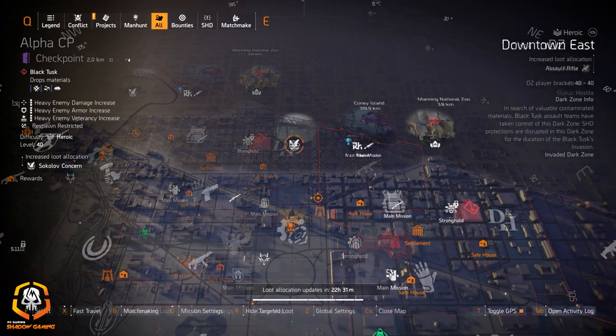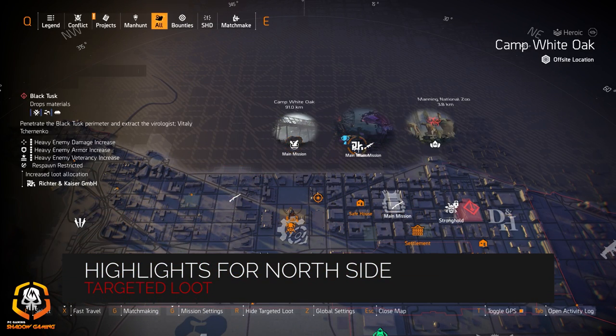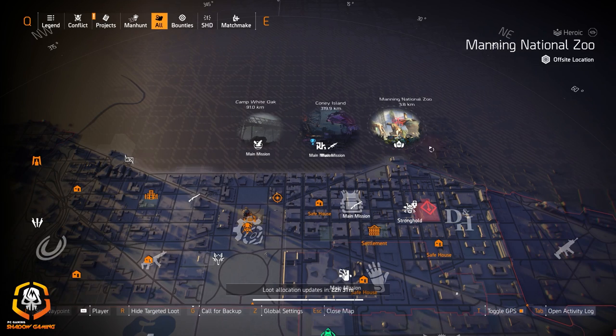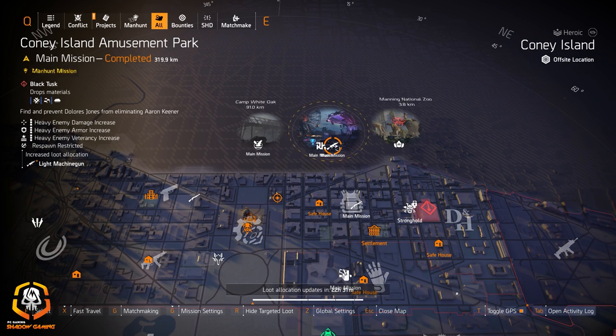Highlights for the north side: we got Sokolov Concern at Camp White Oak, Richter and Kaiser at Conan Allen Ballpark, light machine guns at Conan Allen Amusement Park, and Maska at Manning National Zoo. If you're looking for the Coyote's Mask or the Vile Mask, you can farm that at Manning National Zoo. Of course, you had to have gotten the Vile Mask from the Season 2 track already to farm it, otherwise you'd have to have a friend or random matchmade group drop it for you.